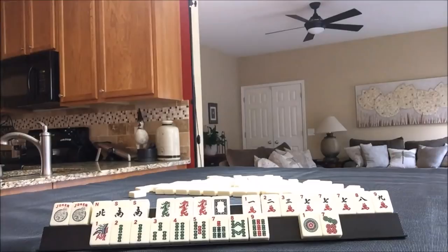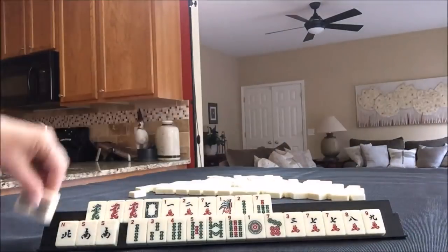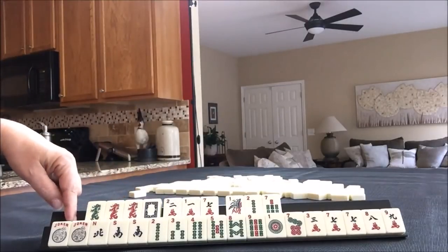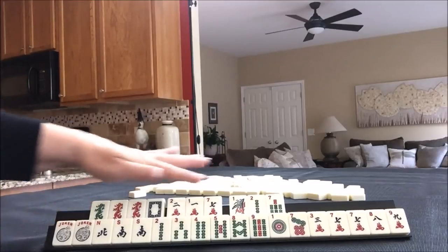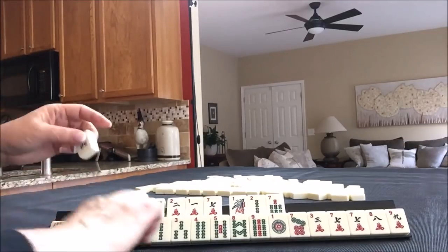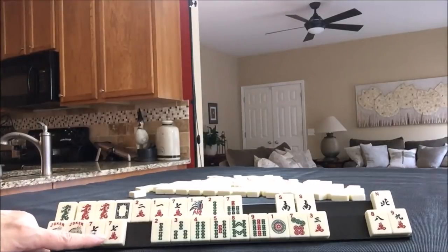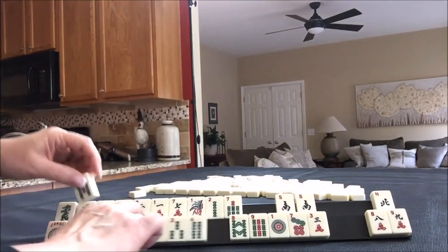Do you see what I see? I see something — it's the year pair hand: two, zero, one, seven dragons. We need flowers and a couple of pairs. So year pair hand. Then for the second option, I would leverage the sevens down here — big odds or consecutive six, seven, eight, nine.